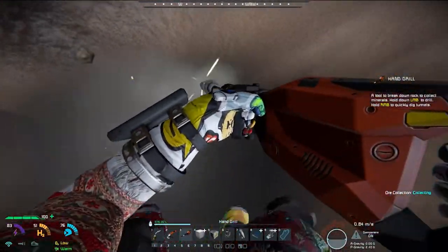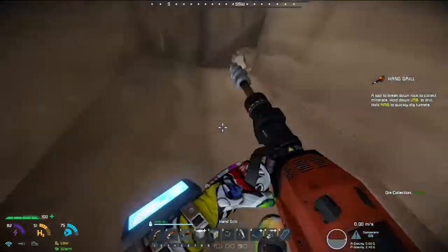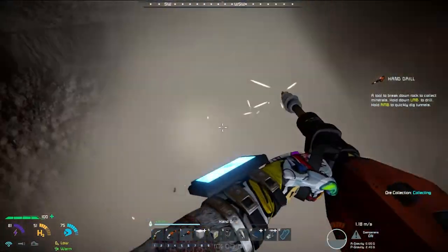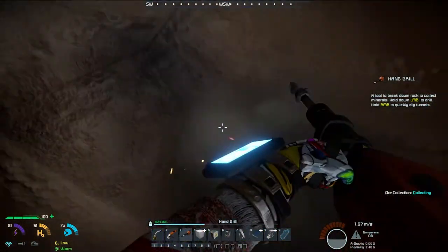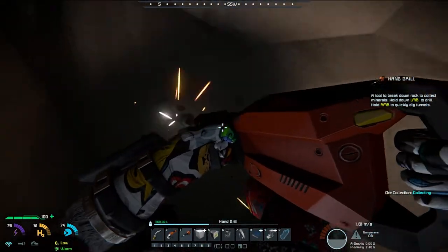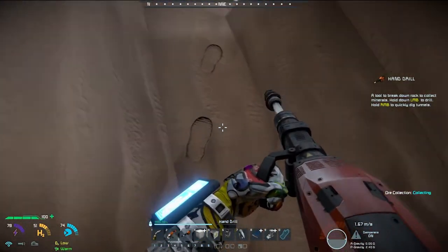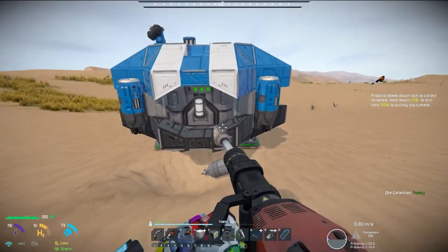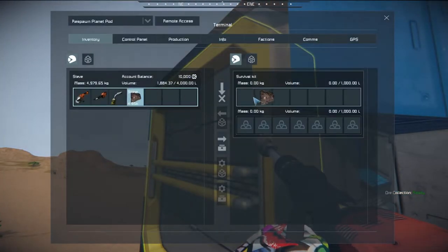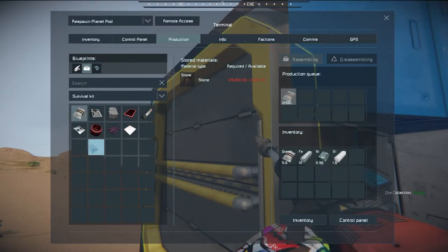Filling up the inventory with stone — it's taking a while. Not even half a bag yet. Digging at an angle makes things messy. Running low on daylight, so let's get things queued up in the assembler and pump out materials.